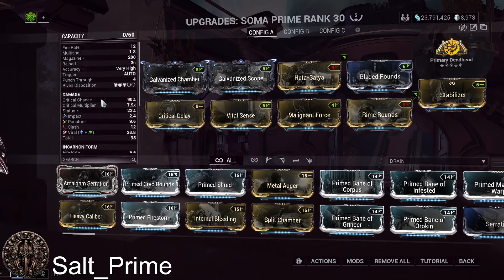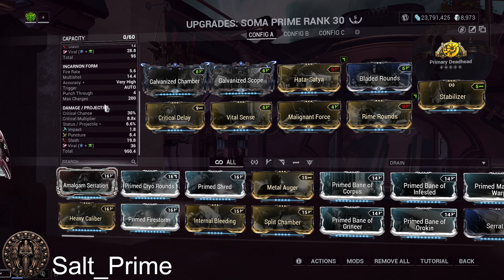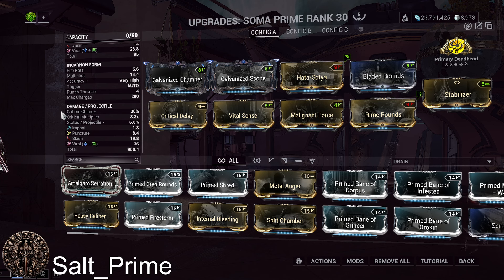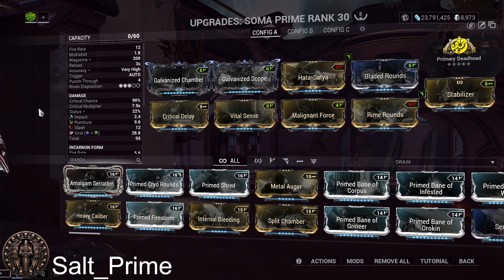Magazine size is really good on the non-incarnate because of one of the mods we use. That's not to say you don't still want multi-shot on the non-incarnate — you do — and you'd still love crit damage on the incarnate form too. You're just going to value stats more on one than the other. That's of course if you have a ribbon — if you don't, you don't have to worry about it.